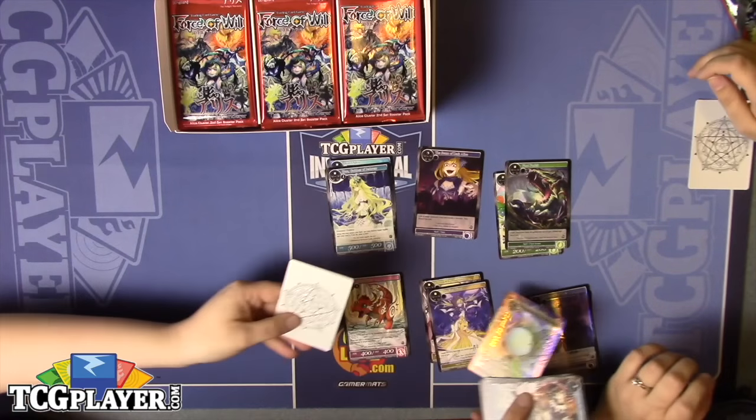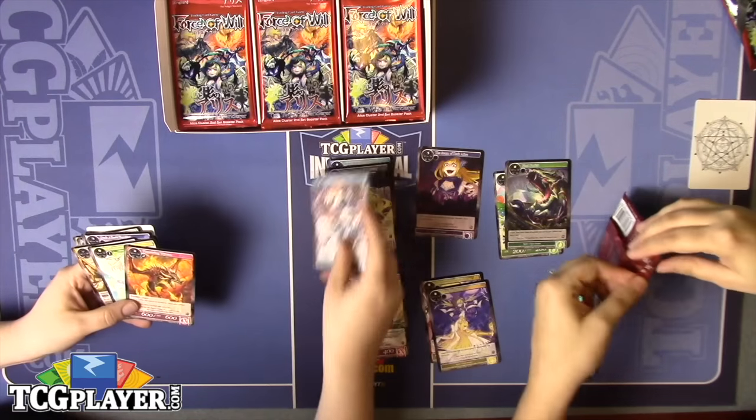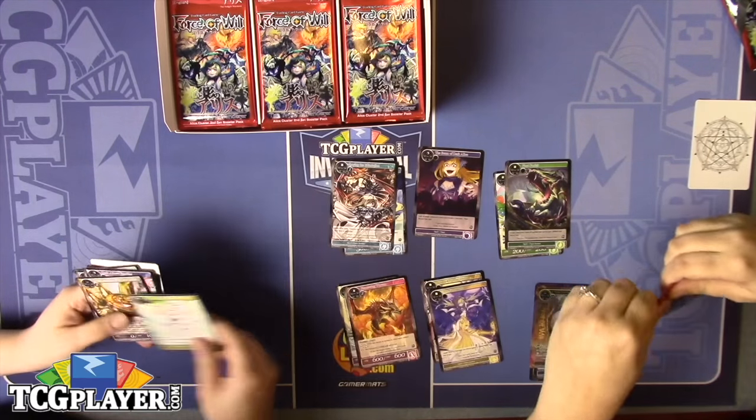I think I want to use it with Grimm — make it so you can untap them. The extra draw power seems pretty nice.